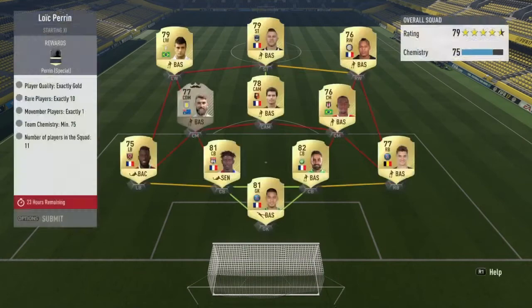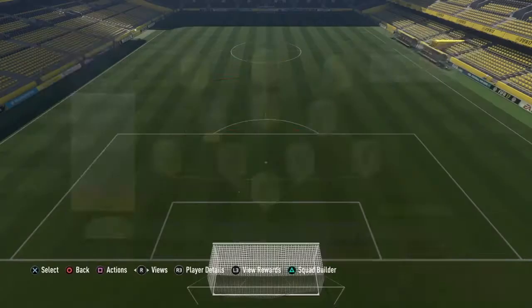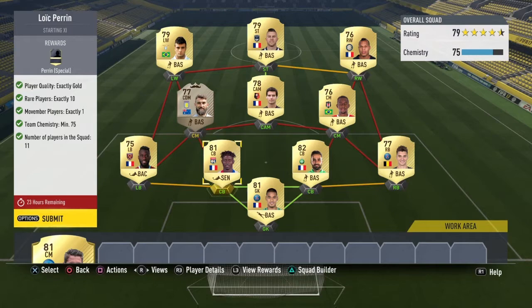I am doing the Loic Perrin now. This one was quite expensive due to the Movember card that you needed. Movember cards are coming very expensive at the minute — they were literally going for 9,000 coins and now they're going for like 30k, so this is the most expensive player I've got in my team.